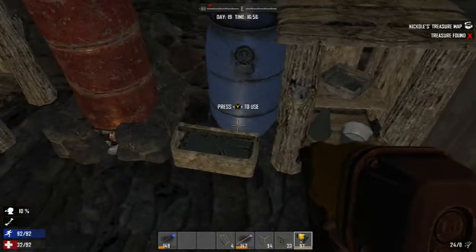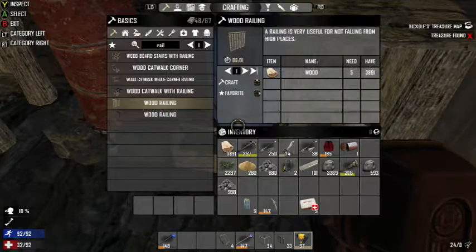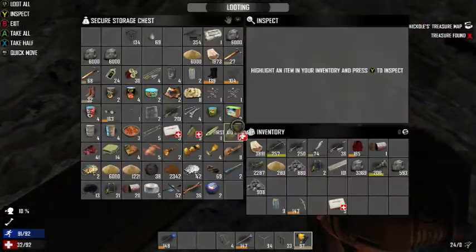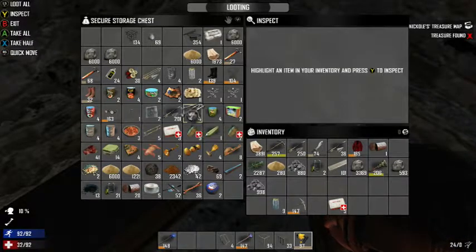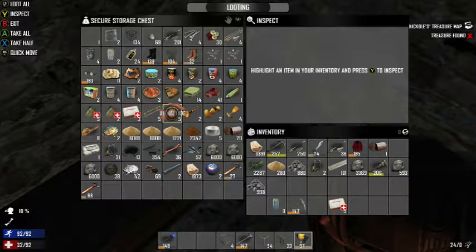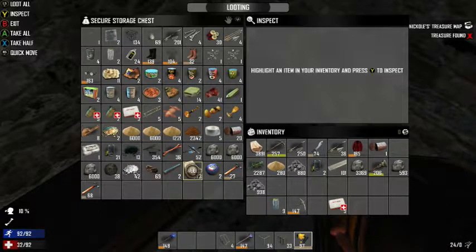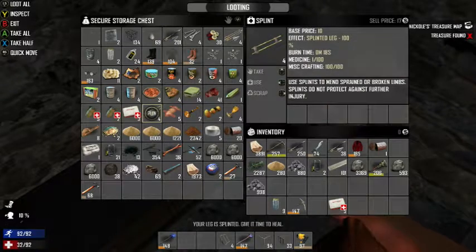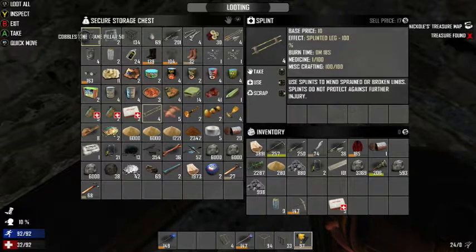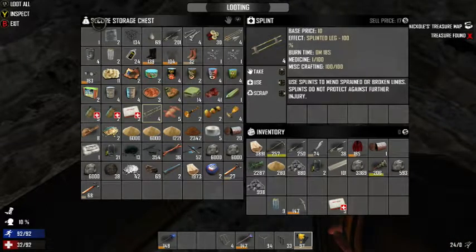Dang it, I should have done this. Where's my ranch? Let's do the ranch here. Forge. Ranch, ranch, ranch, ranch — are you going to make the forges? If you're back, can you make them? I need to find some bellows. How do I make the bellows? I forgot. I know it's like leather and something.